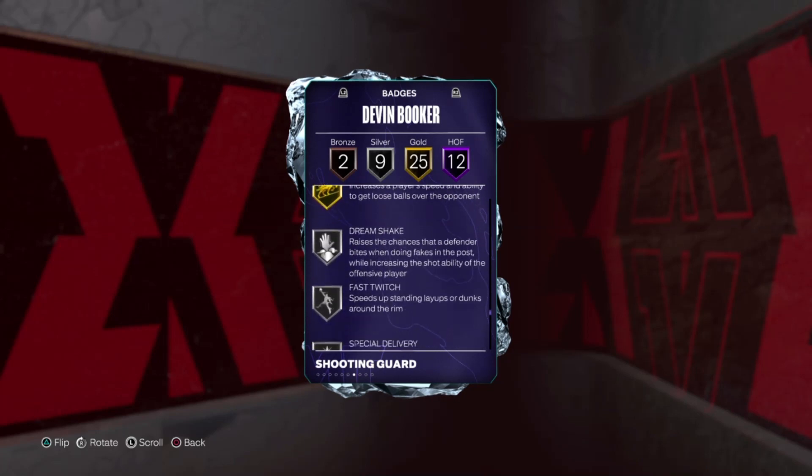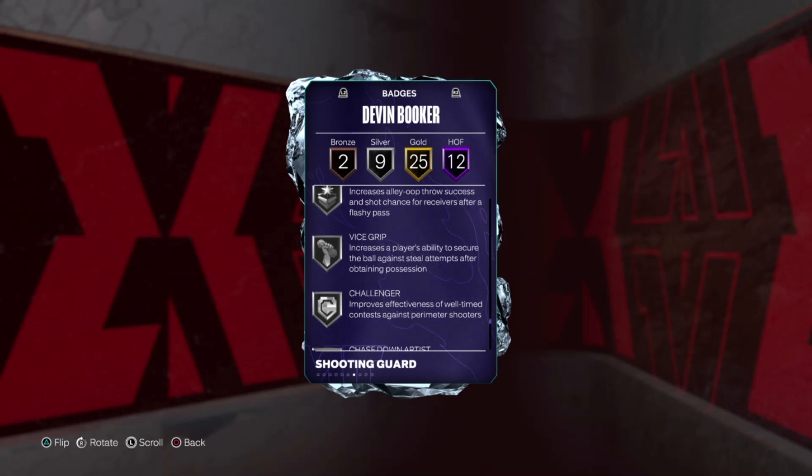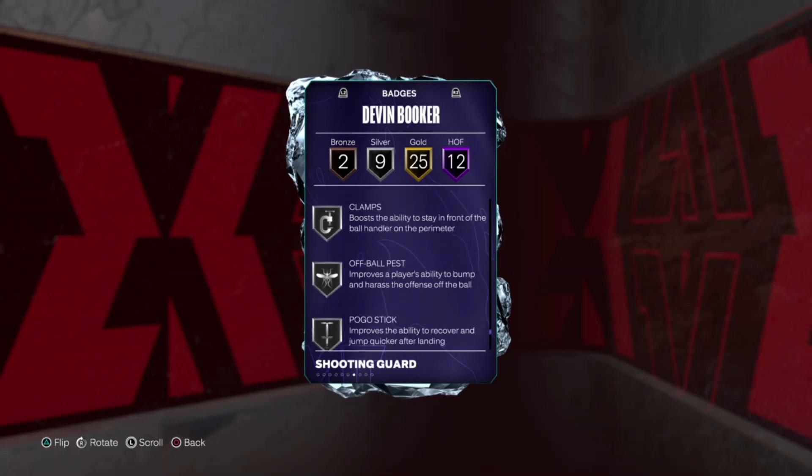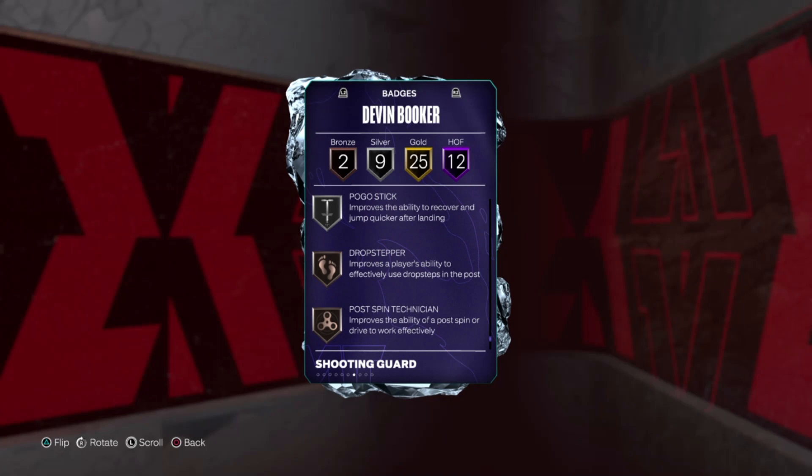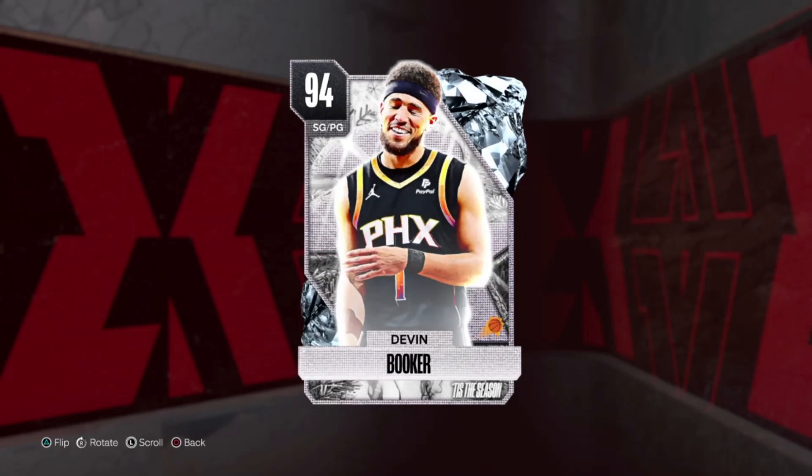He has 9 silvers: Dream Shake, Fast Switch, Special Delivery, Vice Grip, Challenger, Chasing an Artist, Clamps, Off-Ball, Pierce, and Pro Go Stick. Then 2 bronzes: Drop Stepper and Post-Man Technician. Overall, this card looks really, really decent. With that, let's get into some freestyle.